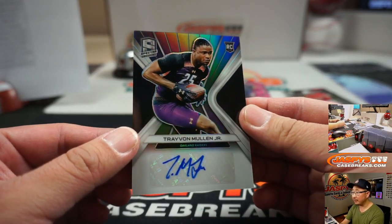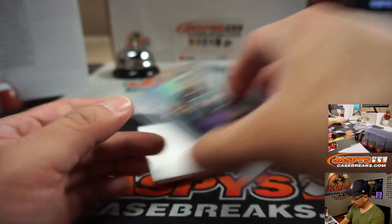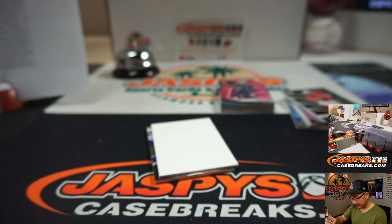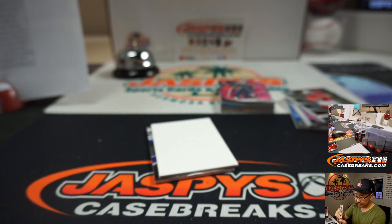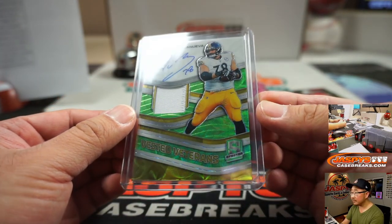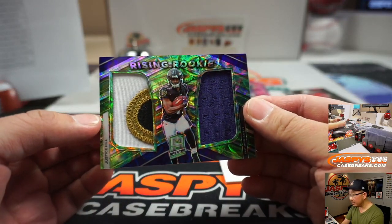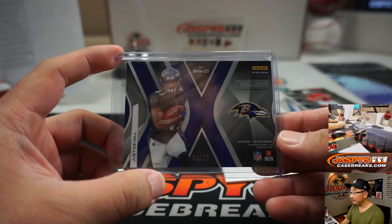More Raiders — Trayvon Mullen Jr. I feel like he did all right too last year, right, Tony? He did okay. Another autograph for Tony. Then we've got — this is a nice one, Steel Curtain — Alejandro Villanueva. One color patch but there's some stitching there, and looks like an on-card autograph. Nine out of 25. There you go, Steel Curtain — you've got to visit sometime. Rising Rookie Justice Hill — some nice colors there for Arthur Hackett and the Ravens. Everyone likes Alejandro Villanueva, right? No one has a problem with him. 42 out of 50 — seems like a good dude.